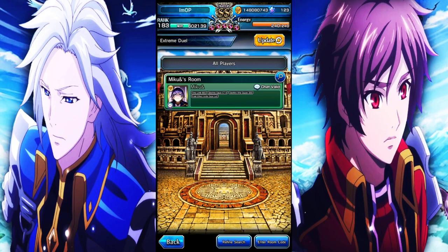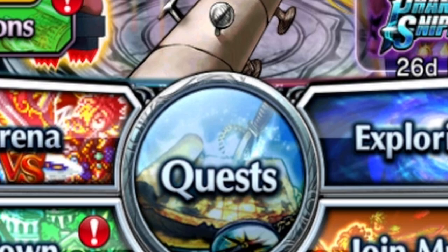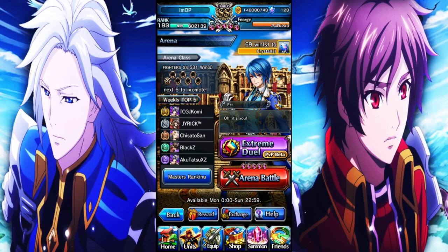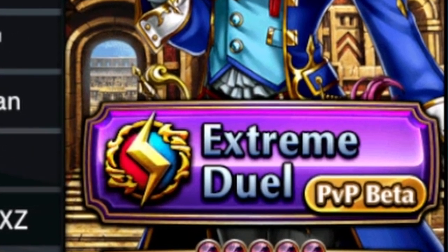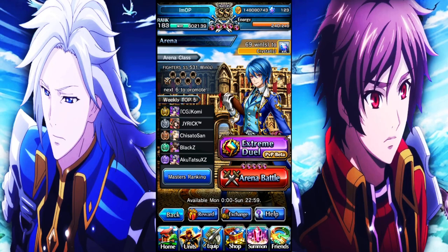I think some people don't even know this is a thing. GS, you guys need to advertise this whenever it's live — maybe above the quest icon like you do with raids, or a pop-up where you have the starter missions saying 'real-time arena is live, try it out,' since this is a beta and you're testing if this stuff works.